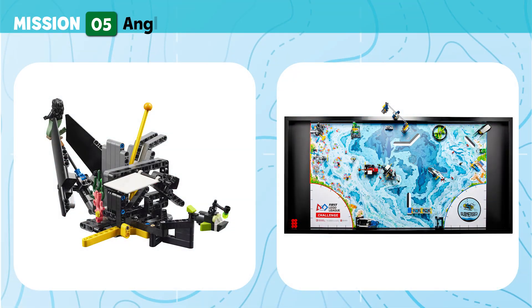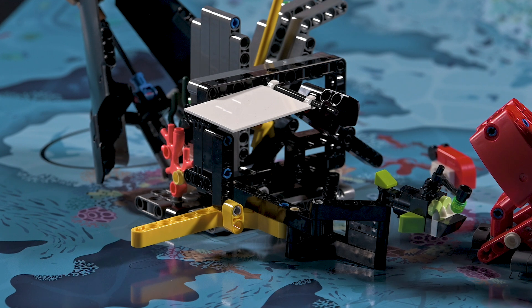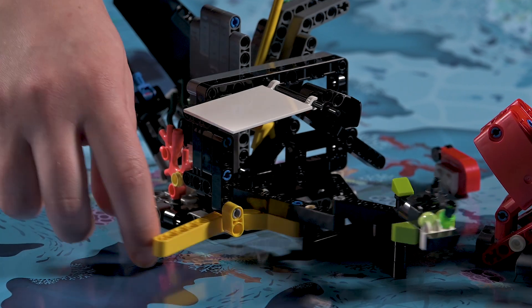Mission 5: Anglerfish. Scare the anglerfish back into its home within the sunken shipwreck. Points are scored if the anglerfish is latched within the shipwreck.